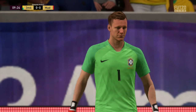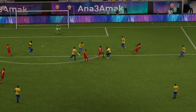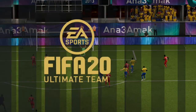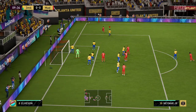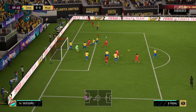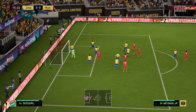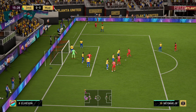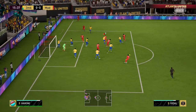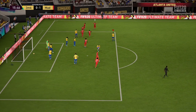The Leno card is underrated — he's an absolute beast, saves everything, way better than that Team of the Year Alisson. Let's see if we can defend this corner. Adama clears the ball, but the opponent gets another corner — and no way, he scored from the corner!